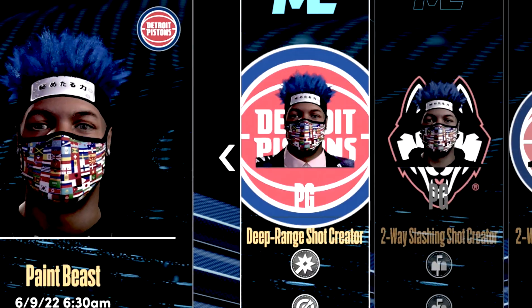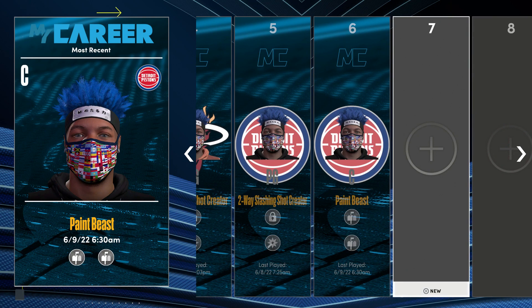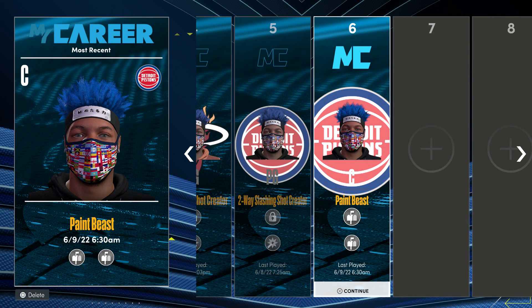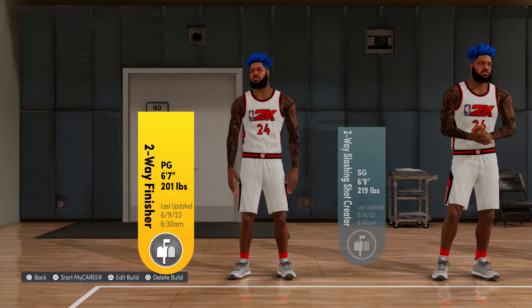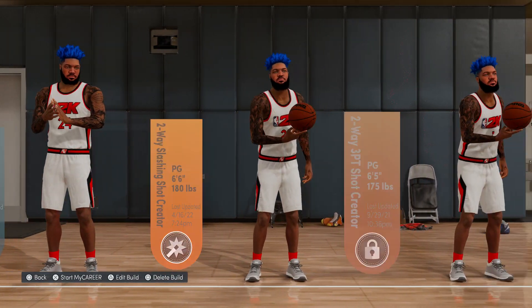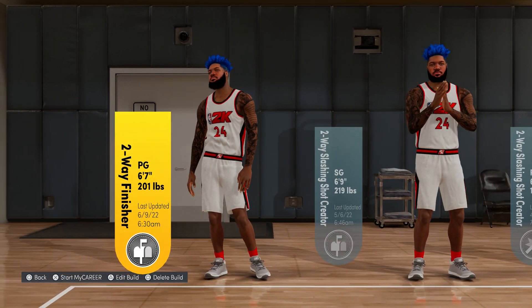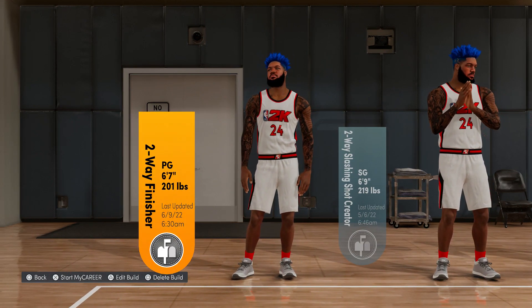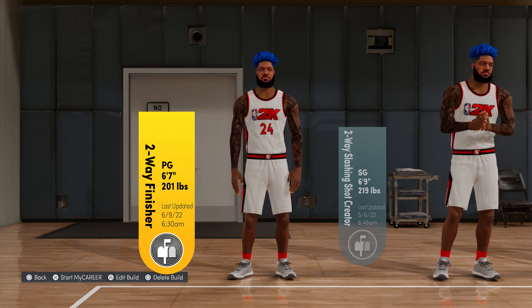What's up YouTube, it's your boy Jinto. That is not Photoshop, that is not extreme editing — I got six maxed out builds and right now I'm making build number seven. I have a lot of builds I've been working on. Look at all of these builds right here — that's a whole video on its own. This guy right here, my two-way finisher point guard, six seven, two hundred and one pounds.